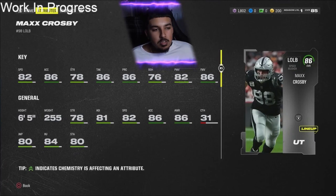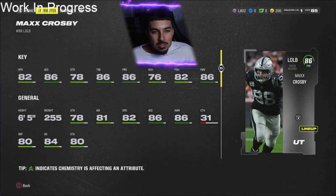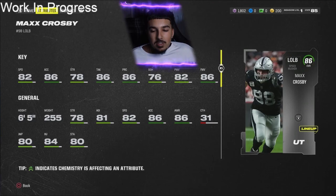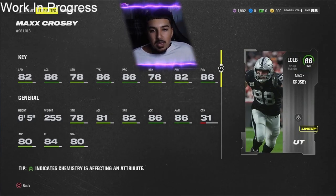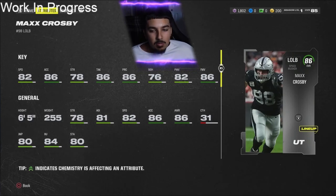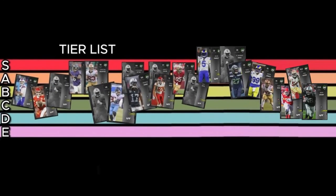Maxx Crosby — I had to get him in for the Raiders. 82 speed, 86 acceleration, 78 strength, 86 tackling, 86 play rec, 76 block shed, 82 power move, 86 finesse move. Very similar to Nick Bosa but slightly faster at 82 speed. Going with a B or B plus / A minus territory, but keeping it neutral — B rating, very similar to Bosa.